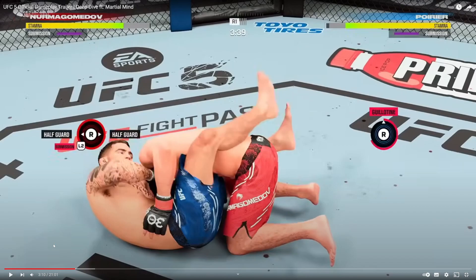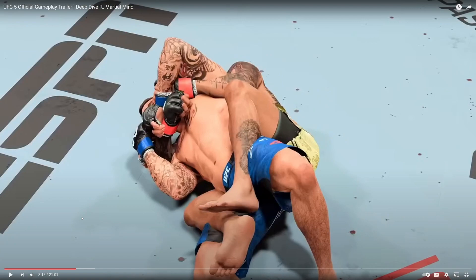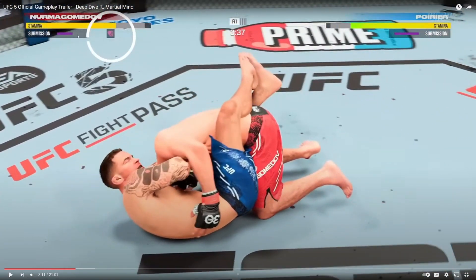It's not always a forced tap submission — most times it isn't. As you can see, that submission bar in the top right plays throughout. Depending on your submission defense, offense, your stamina and their stamina, you'll do more or less damage to their bar. Their bar is basically how much life they have left and how much they can defend the submission. If you don't lock the submission in, their bar will not be damaged whatsoever. But if you do manage to lock it in, it does damage that purple submission bar.